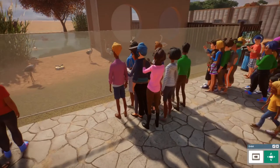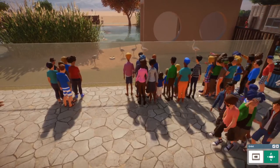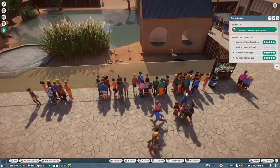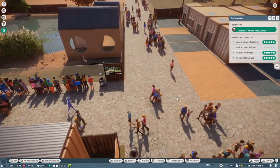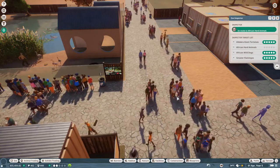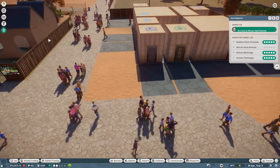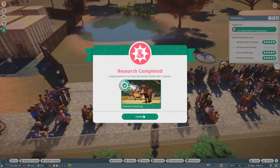They have sprinkler, they have shelter, they have pond - I gave them everything good. Yes! She gave them five stars, hooray! Now she's going to go see the African herd animals. I really really hope she likes them too. More vet research just completed - awesome, we learned more about the warthogs!